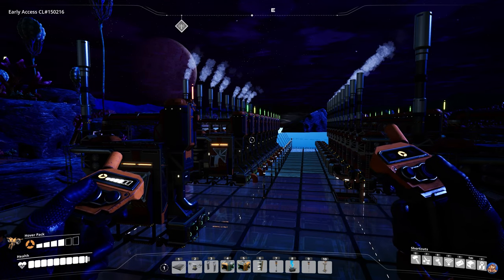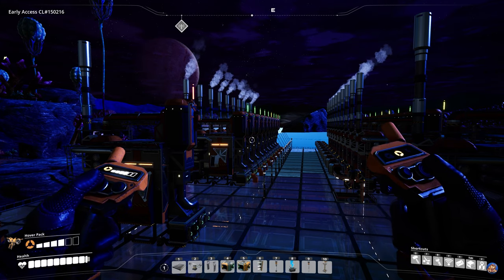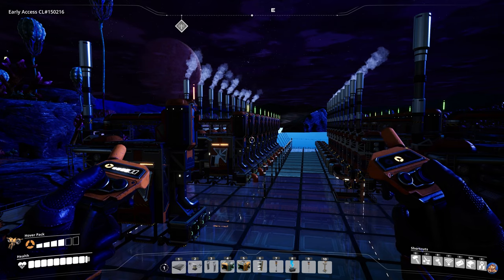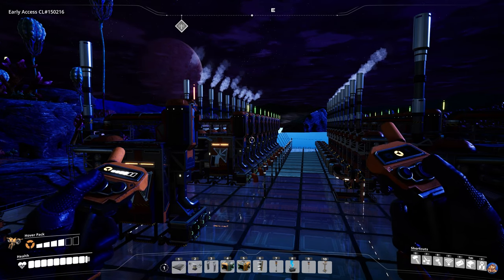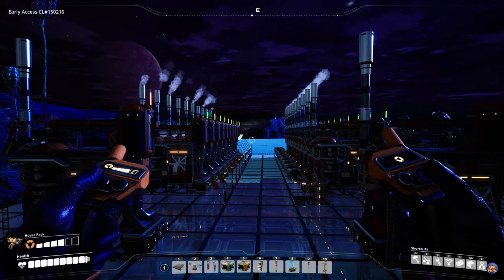What you need to pay attention to when dealing with the basic aluminium recipes is, as with most other things, the ratio. You will be working with a chain of four main production lines for the aluminium itself, not counting the raw material production buildings like miners and water extractors.